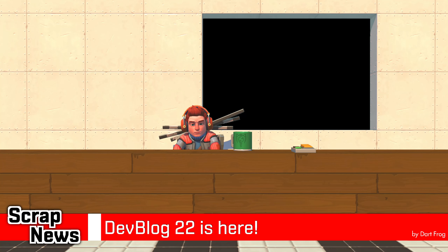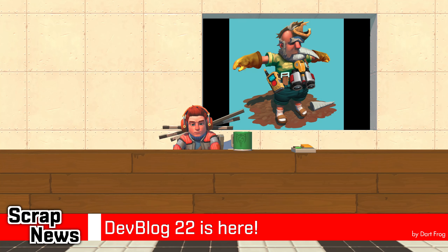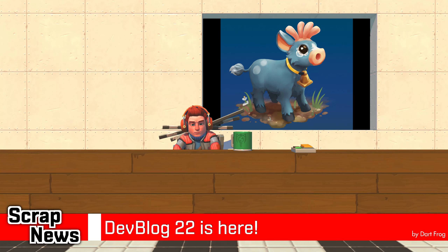We got to see concept art of two NPCs we'll interact with in chapter 2. We actually most likely know who the bad guy is. No idea about the baby walker though, but it's so incredibly adorable.